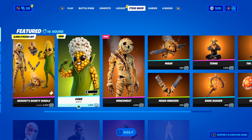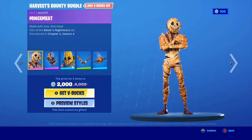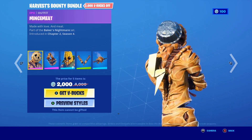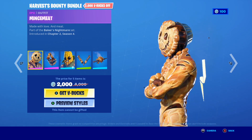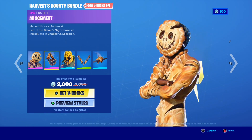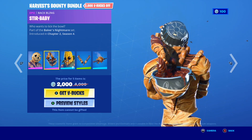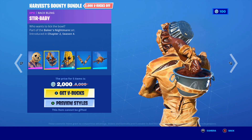Moving on to the exciting part in today's shop, we have the Harvest Bounty Bundle in the shop, and with this bundle you get 2,000 V-Bucks off, which is such a good deal. Of course this bundle includes the Mint Meat skin, as you guys can see — it's literally like a pie skin but it looks really crazy, and there's like flies coming off it, it looks insane. The Mint Meat skin is the first skin in this bundle, and along with this you get the Stir Baby Back Bling. That is a weird Back Bling guys, I just do not like this skin.